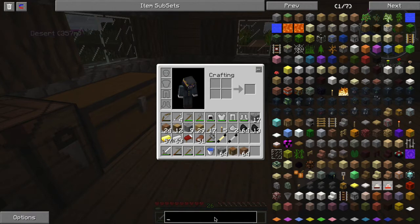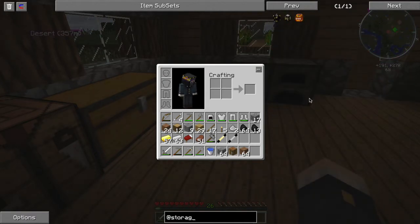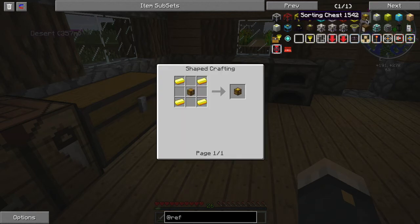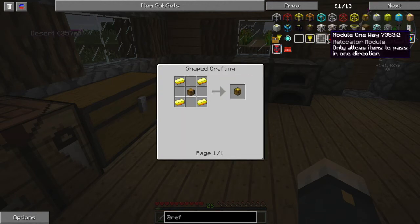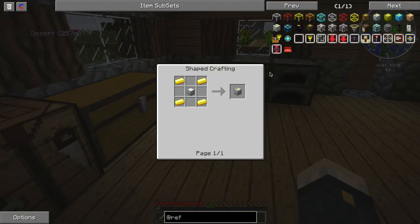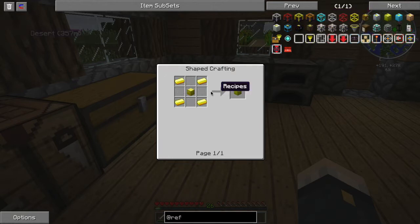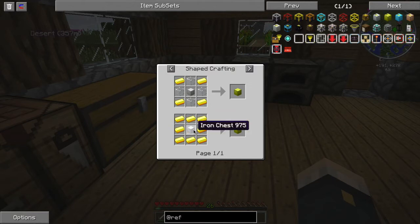Next we want to look at storage, which requires quite a bit of gold — Refined Relocation's sorting chests and iron chests. There are iron sorting chests available. You might as well go with the iron one because you just need an iron chest and it requires gold, so you don't have to remake it. We don't need that much storage at the moment.